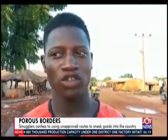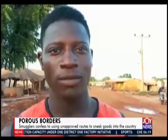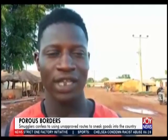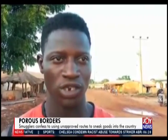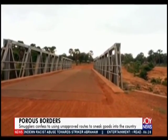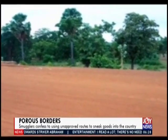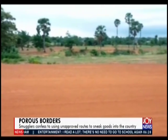We have Ghana borders, then Togo too. Any time you're going and you come to the customs barrier, any box that you pick, you just give them five cedis. The Otik River slides through communities in Ghana and Togo and serves as the main point for illegal movement. Every day, people use these points at different locations to smuggle and traffic goods into the country.